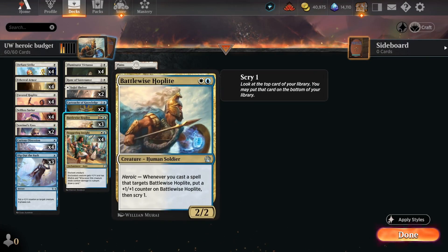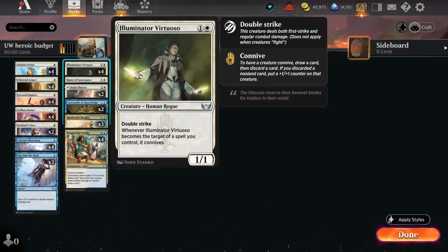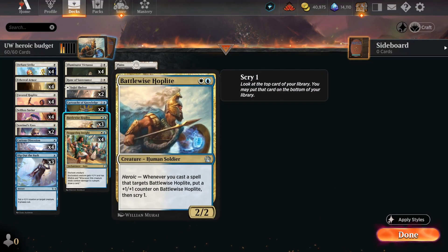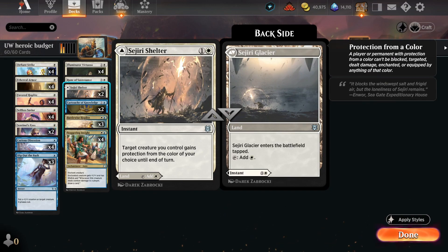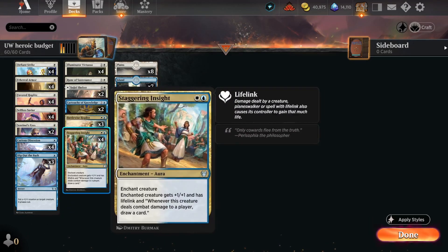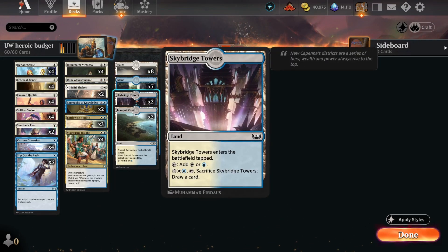So that was our budget blue-white heroic deck. I think it worked pretty well. There was one game where it kind of misfired and sputtered out where we didn't have a creature, but that's the price you pay — you can either be powerful or consistent at this level with uncommons. The deck has the potential to be really strong, and we certainly closed out those two winning games quite easily. You just have to accept that sometimes the cards aren't going to come together in the right order — you've got three elements: creatures, buffs, and protection, and you want a mix of all three. Yeah, it was a neat little deck, definitely worth a craft and a play. Something different to try out — quite fun, fast games. Thanks very much for watching, hope you all enjoyed, and we'll see you next time.